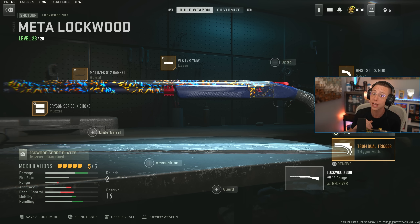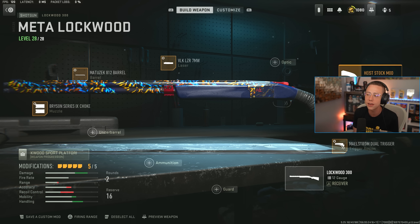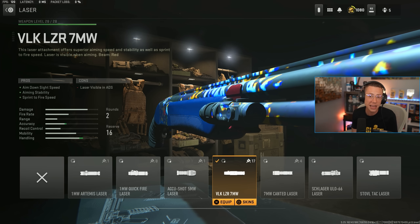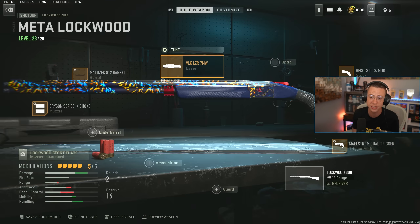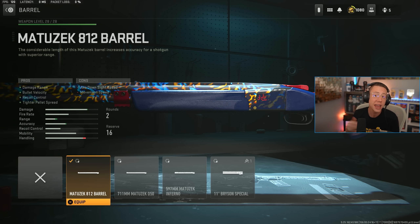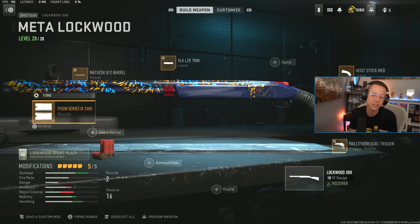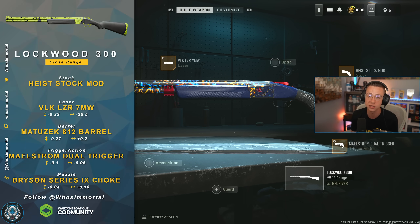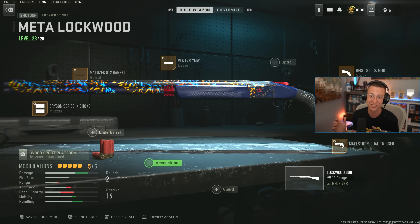I imagine that after some bundle sales have calmed down, they'll nerf this thing a little bit more. The trigger is really the problem here because it makes this weapon so incredibly strong. I've got the high stock mod for better mobility, the 7-milliwatt laser for snappy ADS and sprint-to-fire, the 8-12 barrel for better range extending to that 7-meter one-shot knock, and the Series 9 choke for the tighter pellet spread and slightly better damage range. Definitely niche for super close range, but this thing is so busted still.